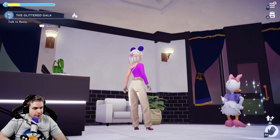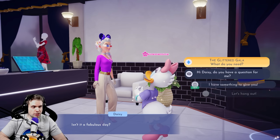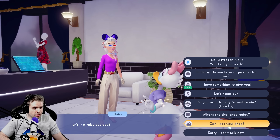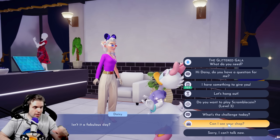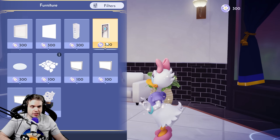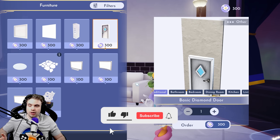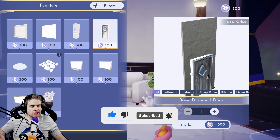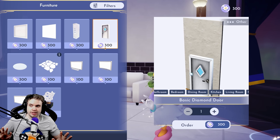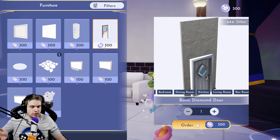Hello dreamers and welcome to Disney Dreamlight Valley. I've heard that the Touch of Magic doors are bugged in the boutique, and people told me not to buy them — which naturally piqued my curiosity. I want to buy a door knowing it's bugged, and use this video as an opportunity to spread the word. I'm going to create three door designs that hopefully will be available once they fix the doors.